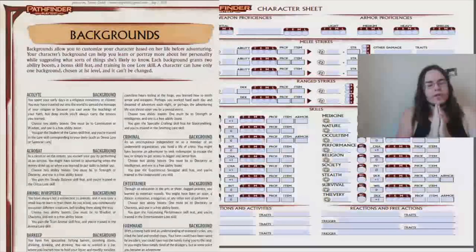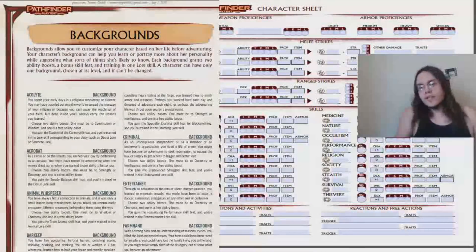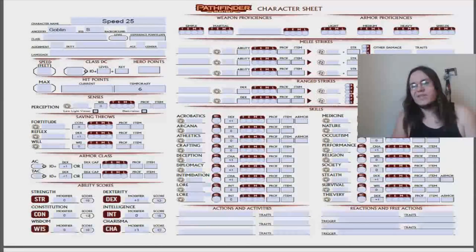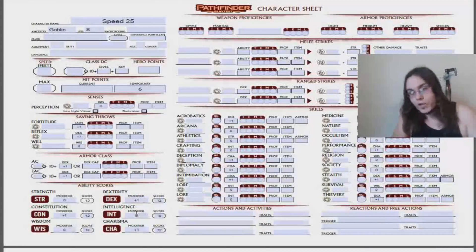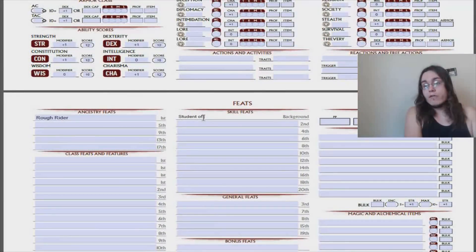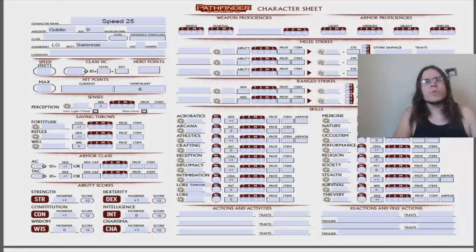Acolyte gives us two ability boosts — one must be Con or Wis, the other is free. We get the Student of the Canon skill feat — there are no cannons involved, I was sad personally. We also get a lore skill corresponding to our deity. Sliding back to the character sheet: one of our boosts must be Con or Wis — I'm going to put this one in Con because I don't want to die. The other one's free, and I feel like we need to put at least one into Strength because we're a paladin — we're going to be hitting things. Our deity is Sarenrae — she's LG, because we're paladins.